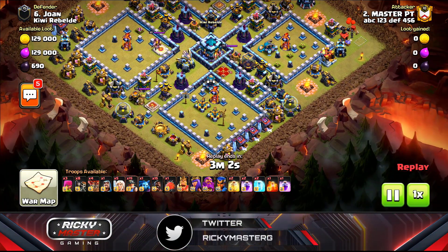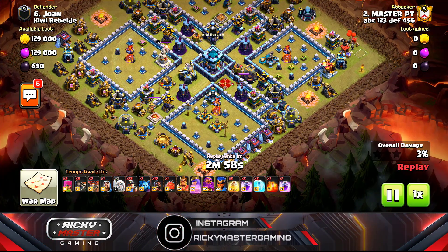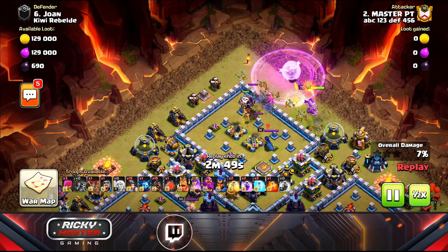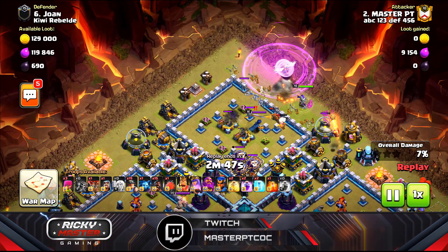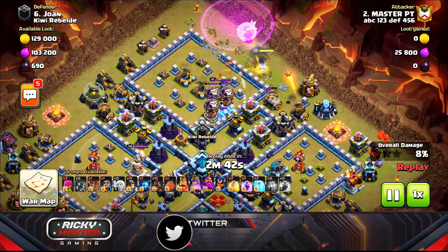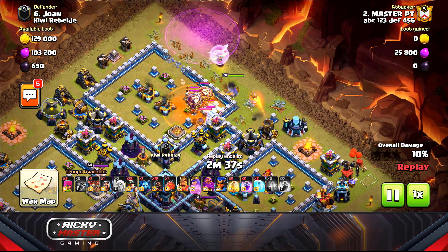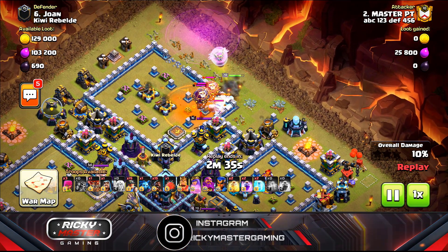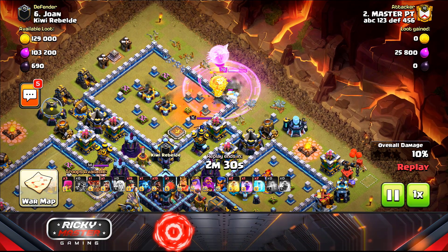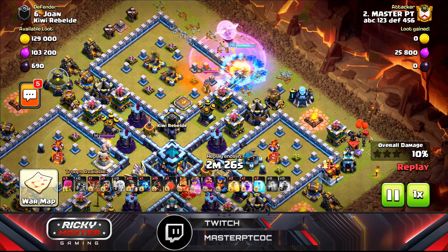Now another attack of mine on my main account — and I messed up big time. I came in but threw the wall breakers a little too late, pulling out the clan castle near two X-Bows with my queen taking a ton of damage. I dropped the poison spell to clear the clan castle loons and everything, but my queen almost died so I dropped a rage spell.